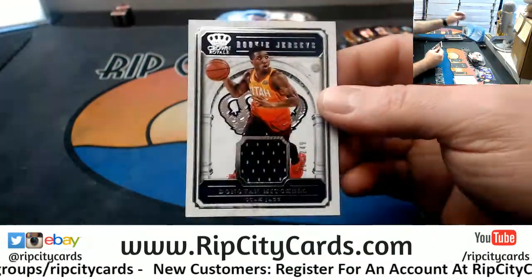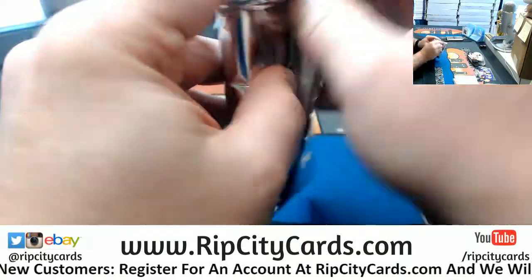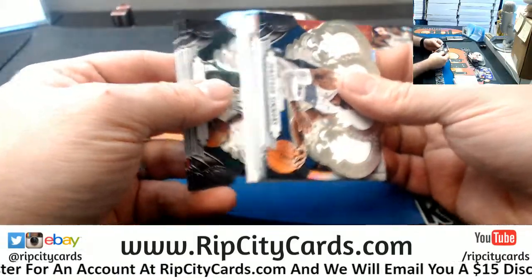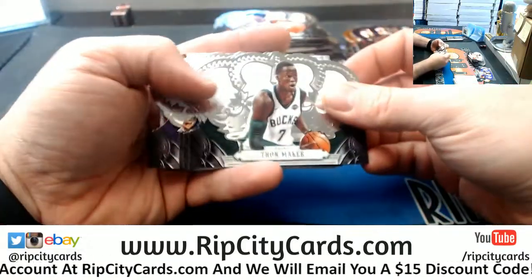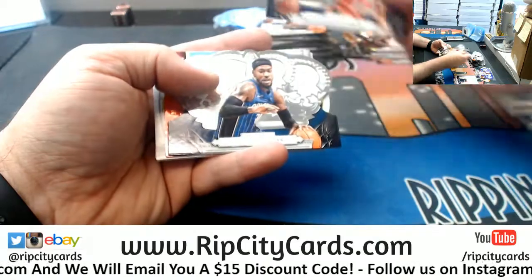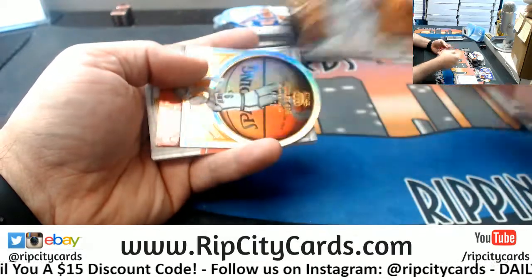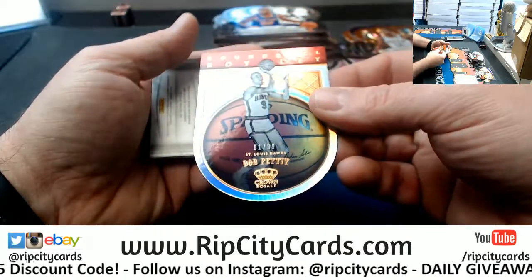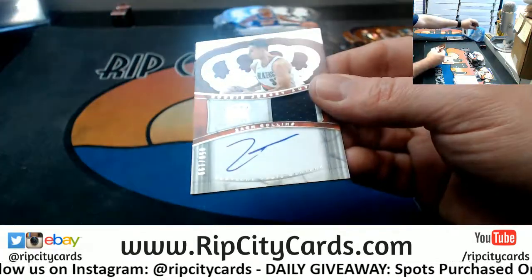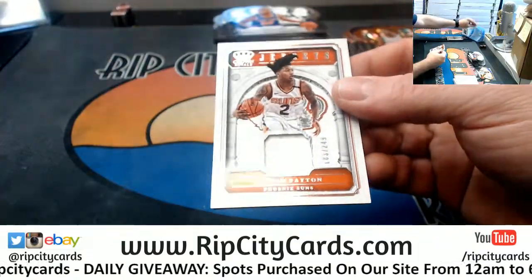And a Donovan Mitchell, Jazz, /249. Another Tyler Lydon. I think what's going to have to happen — I don't love it, but I don't think I have a choice. Thon Maker, Steven Adams, Jimmy Butler, Weber, Simmons, Davis, Ross, a Jarrett Jack, a Brogdon /99. A round one for Bob Pettit /99. A Zach Collins /199 swatch autograph. And an Alfred Payton /249 for the Suns.